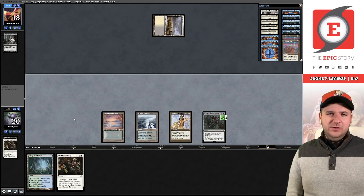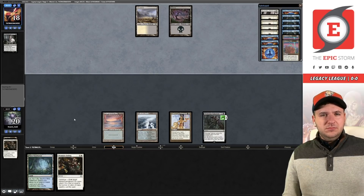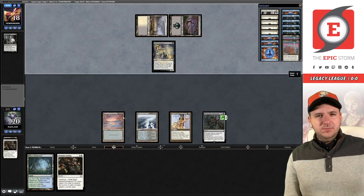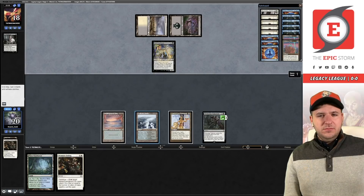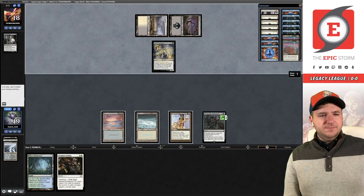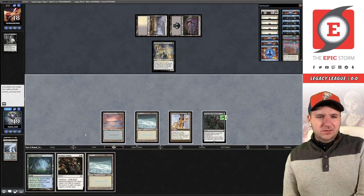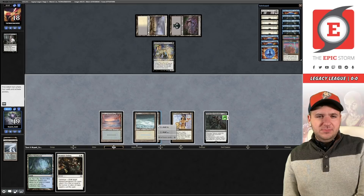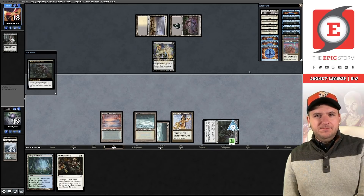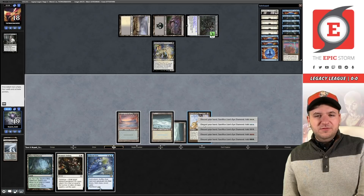It's just not worth Echoing here — we have an answer to a hate bear if they play it, and we don't care about Davriel almost at all. Let's go get Tundra. I think I like the Echo — let's do it. Echo of Aeons, let's go! Two open mana, we've already played a land. What does the wheel have in store?